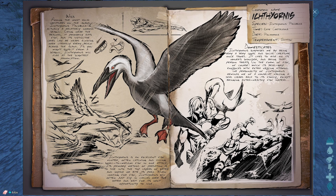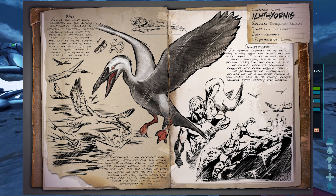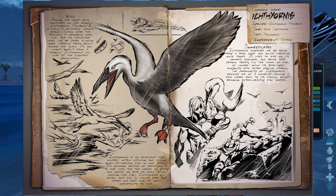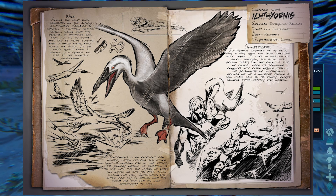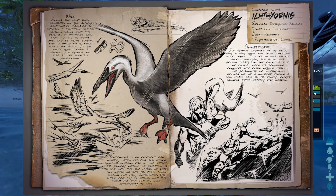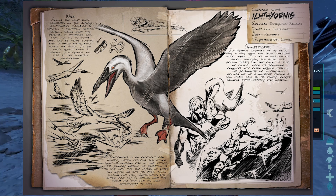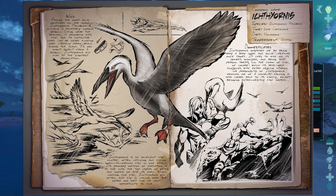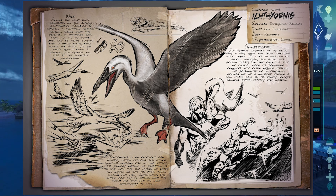Among the most vocal creatures on the island, Ichthyornis piscoccus actually appears to be a relatively normal seagull. It primarily eats fish, and its distinctive cries can be heard echoing across the island's many beaches. As you might expect from a seagull, Ichthyornis will flee at the slightest provocation. Ichthyornis is a versatile and opportunistic hunter. Its primary form of attack is to dive into the top layers of water and impale its prey. Since its food source can be unpredictable, Ichthyornis has developed a keen ability to steal food from unsuspecting travelers.